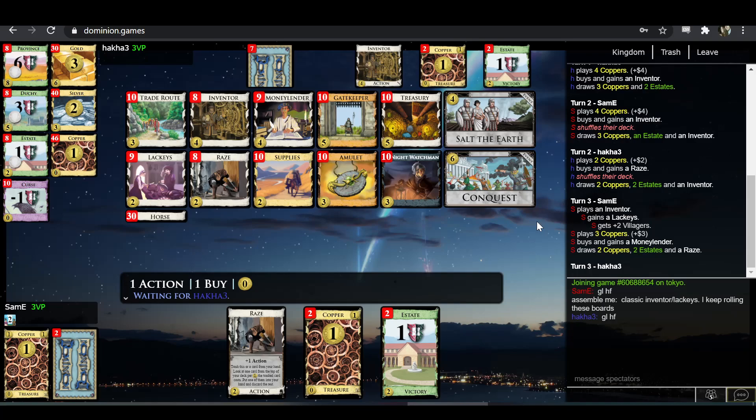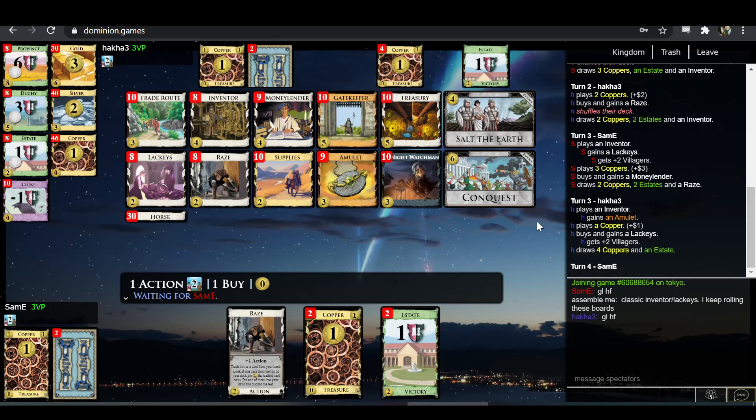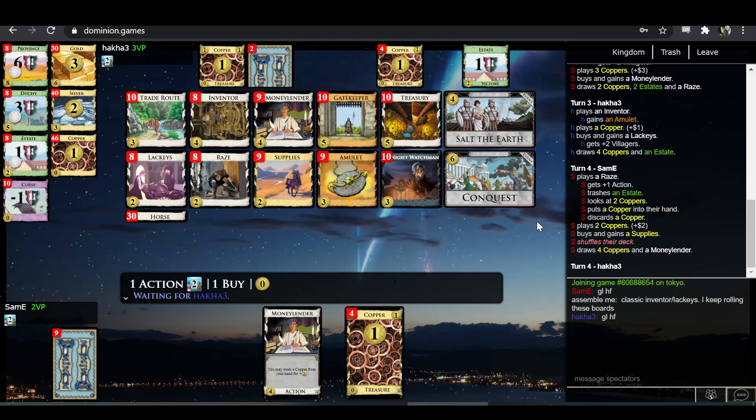Sam-E goes in for the Moneylender next — pretty reasonable. Hakka prefers the Amulet, also quite fine. Amulet trashes faster than Moneylender does because it trashes both the turn you play it and the next turn. Moneylender gives you some money. I think I prefer the Amulet here because I'm looking to buy cards that are mostly very cheap, namely Supplies. So having that plus-three coin spike is not super significant, but it's at least pretty close.